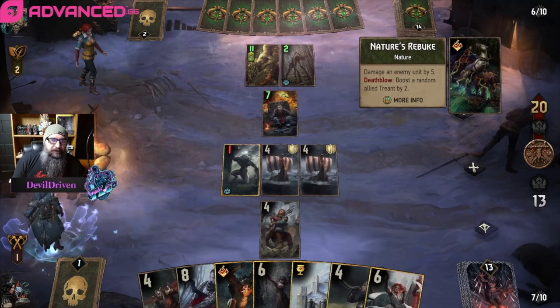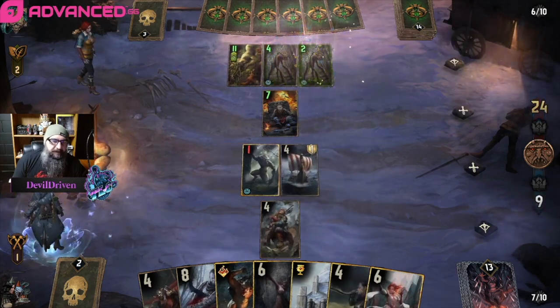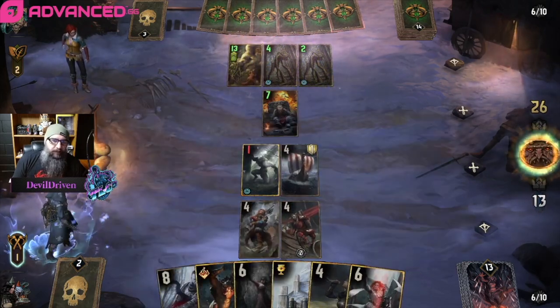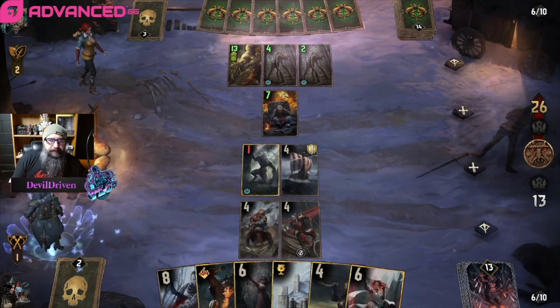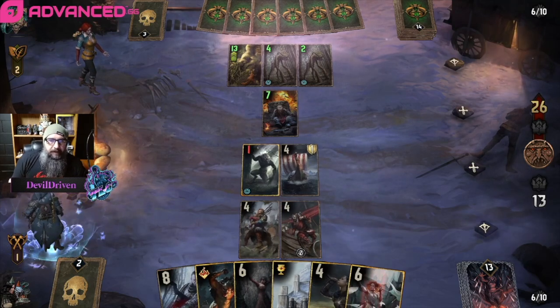We're still in okay shape. We want to get a Warrior in because he's gonna bleed us. Then we'll pass. We have to — we don't have the points.